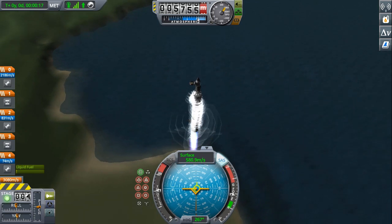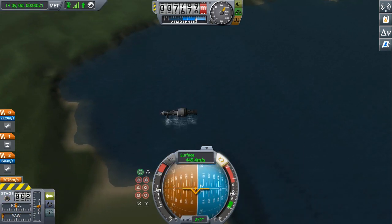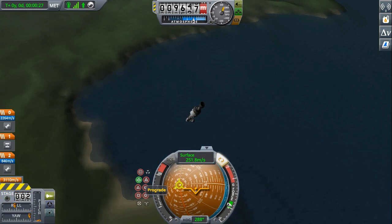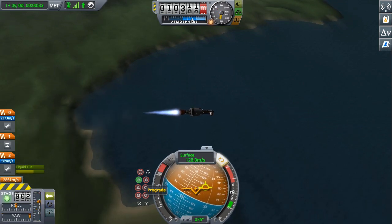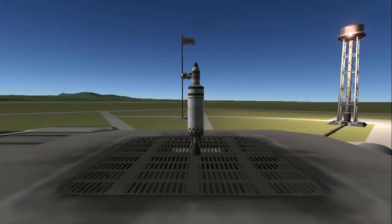The fins didn't work at all. I tried throttling back, I tried manually trying to control it, but this thing was either top heavy or the kerbal was just enough to knock it off kilter. This first rocket design was probably the worst rocket design I've ever built in my life, and I've had rockets that go backwards. So I decided to go smaller.